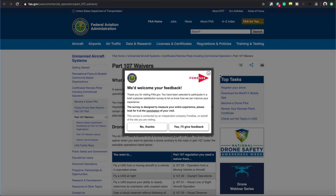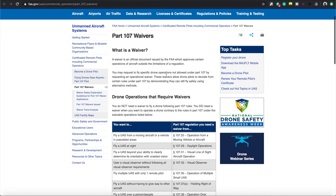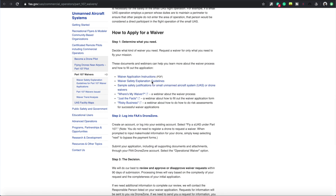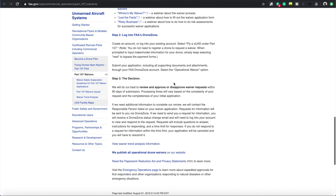When I click on the guidance link, it opens a new tab that takes you to the Part 107 waiver. The procedure should be the same even though it's only tailored to Part 107 pilots. There is some information there about how to apply, but I don't want you to get too deep into it or confused.